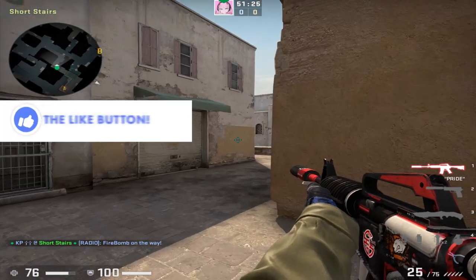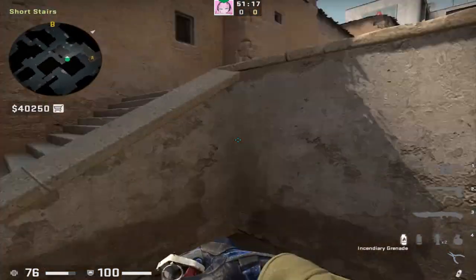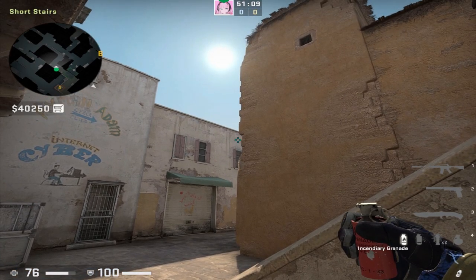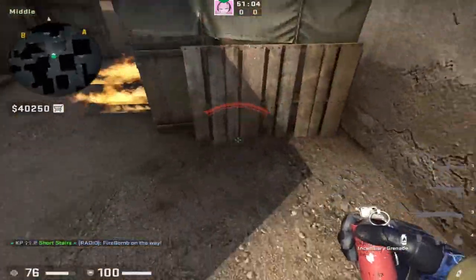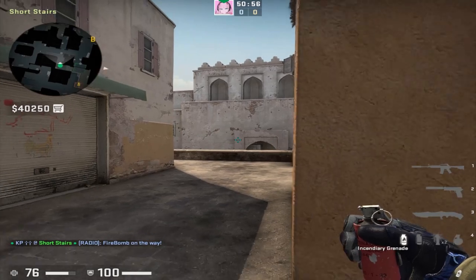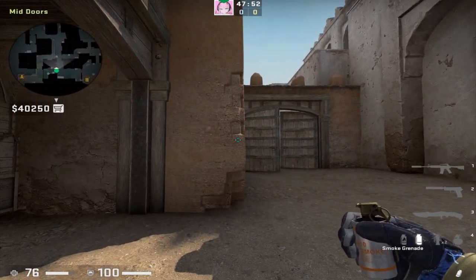From catwalk there's an interesting molly you can throw to help fight mid and get enemy T's off of Xbox. Find yourself in this corner and place your crosshair just above the middle of this window. This is going to be a run throw, and if done correctly it will molly off Xbox and below it too, blocking T's from getting up catwalk or getting on top of Xbox.